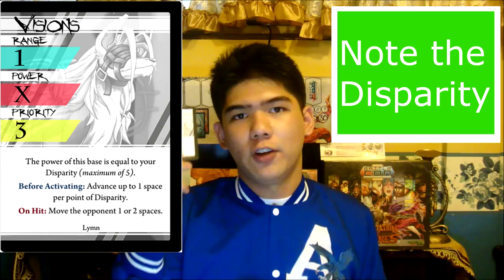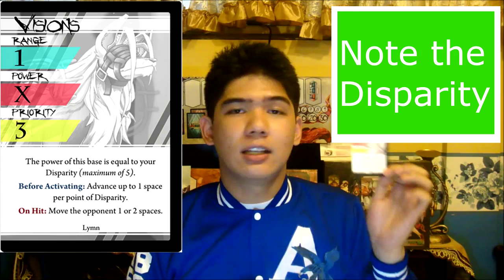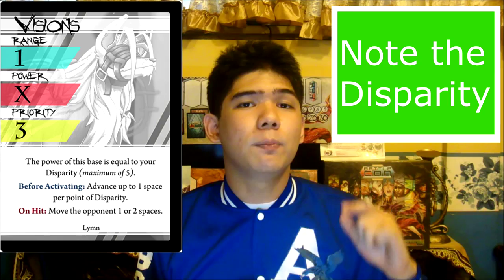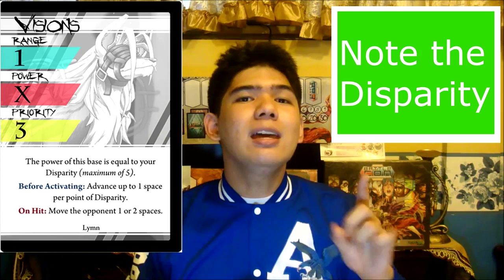Finally we have her unique base, Visions. Visions is a unique base entirely based on the disparity that Lim has. Its power is equal to the disparity up to 5, it can advance you a number of spaces up to the amount of disparity, and on hit you can move the opponent 1 or 2 spaces, making this card one of the best brawling cards in the game. This card only has priority 3, which is the baseline average for a base's priority. To make the most out of this card, you have to play it with attacks that have extremely high or extremely low priority, making Chimeric and Fathomless easy pairs.